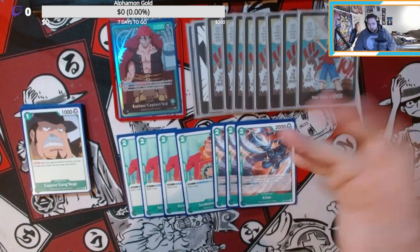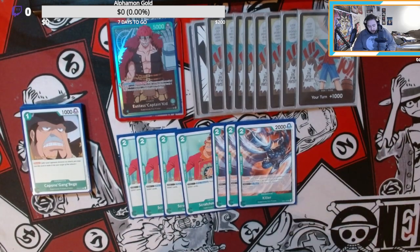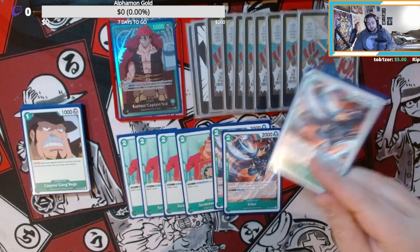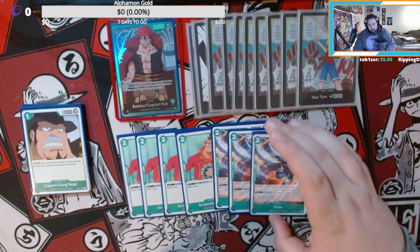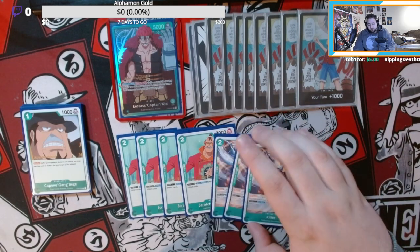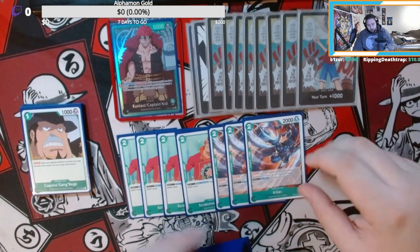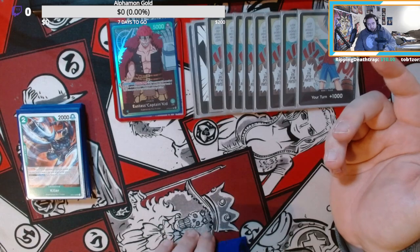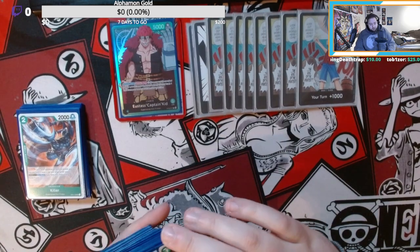Killer as a free-cost blocker blocks done one, and if you block with three or more characters you draw one card, so you benefit from drawing. He has 2k so you can use him as a counter if you want, but you don't necessarily need it — you only want to draw a card from him. He's better than a 1k blocker and we want to have more blockers in our deck, so that's the reason why I play him.